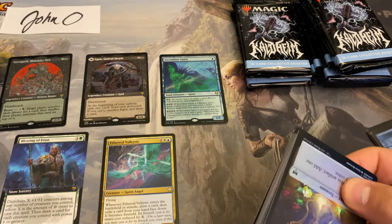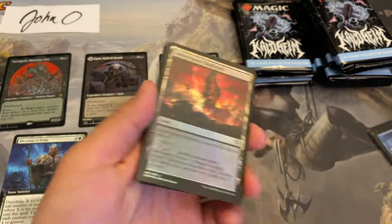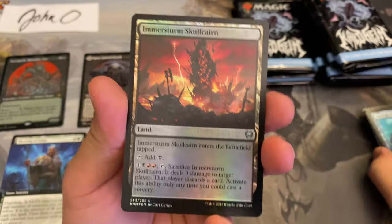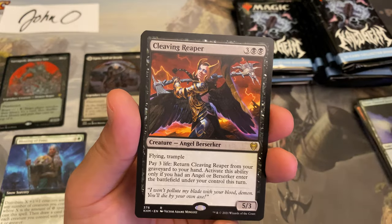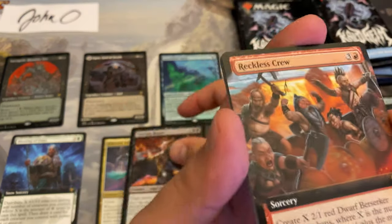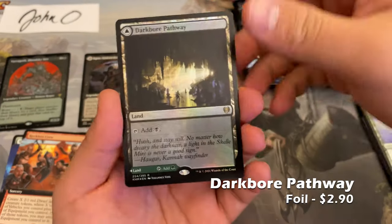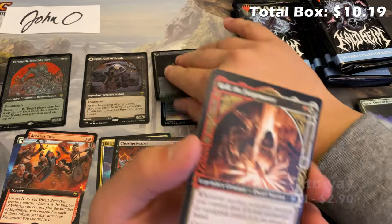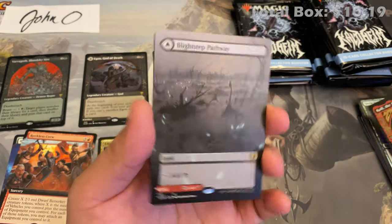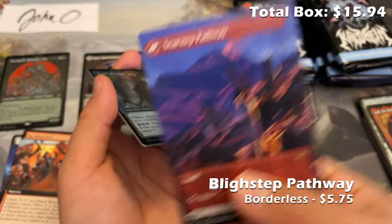I'm going to keep cracking these until we get the Vorinclex. John did request that if I open the Vorinclex, go ahead and put it in a penny sleeve as he plans on getting it graded. That's actually what I did — I sent my Vorinclex from the first video to BGS economy, so I don't plan on receiving it back for about a year. We have our first Blightstep Pathway borderless art, Seerstone Pathway right there, and a foil extended art Maskwood Nexus.